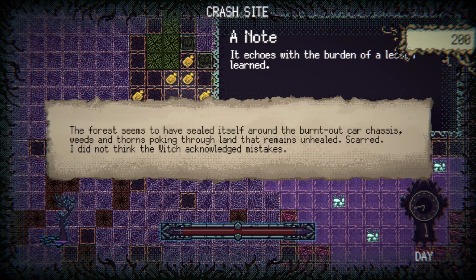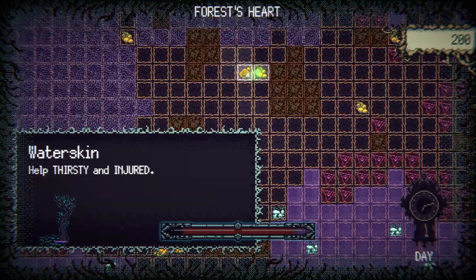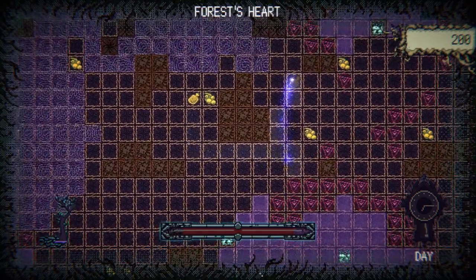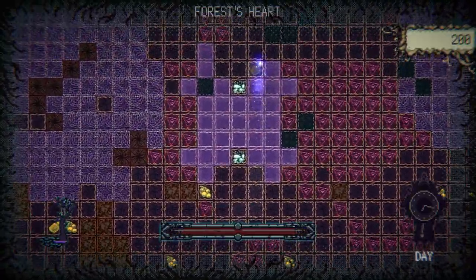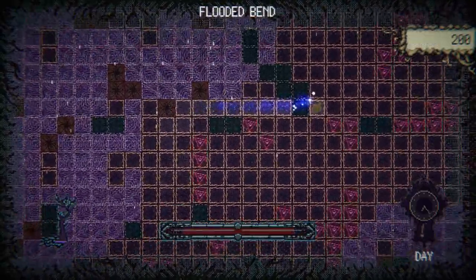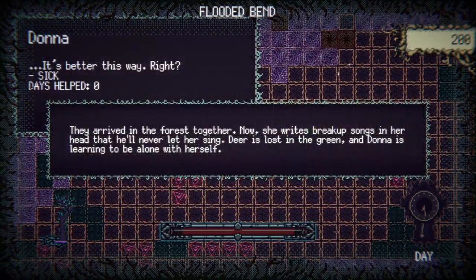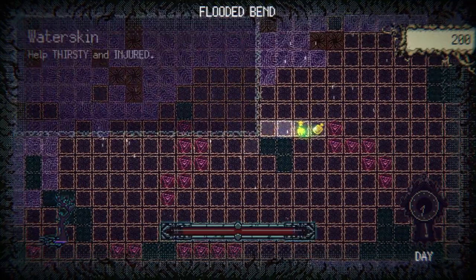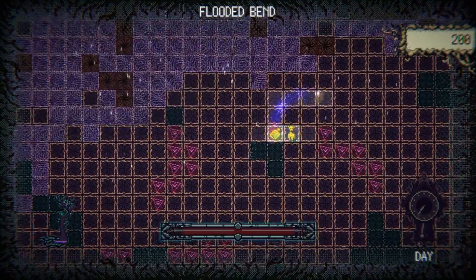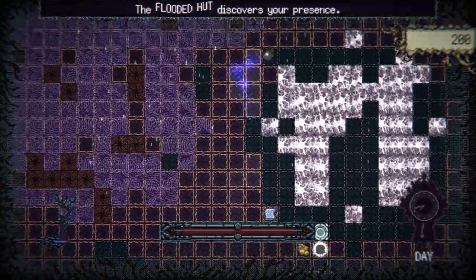The forest seems to have sealed itself around the burnt-out car chassis — weeds and thorns poking through land that remains unhealed, scarred. I did not think the witch acknowledged mistakes. Help hungry and thirsty — oh, the berries are good for hungry and thirsty! Sorry, it was probably painfully clear to a lot of people, but I honestly read the berries as being other friends since they look very similar. So this lad is sick. This helps for only thirsty and injured — so not helpful for this lad.